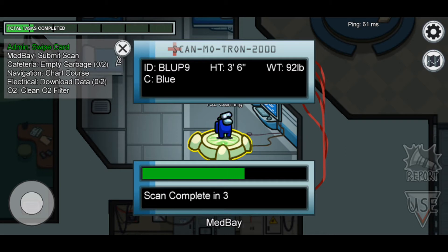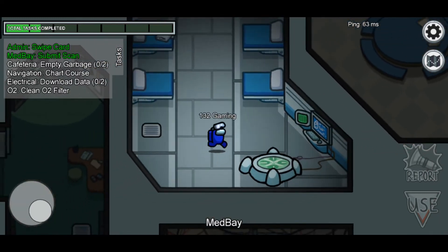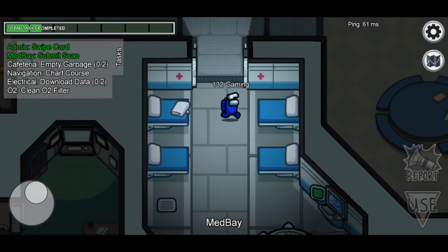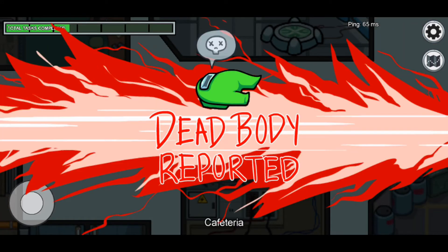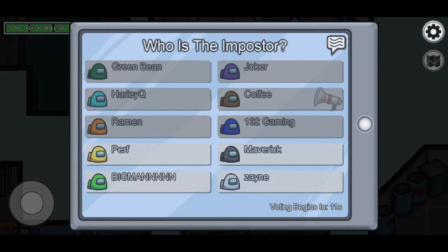Medbay submit scan — button height three foot six inches. I'm shorter than me in real life in this game — I'm five three in real life, I'm short, don't judge me. This is another task. Lime is dead — that's big man.